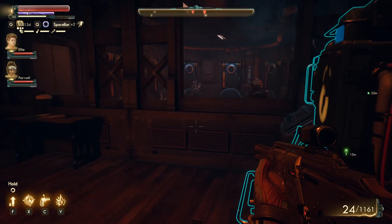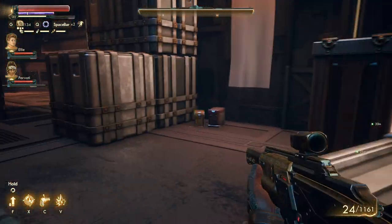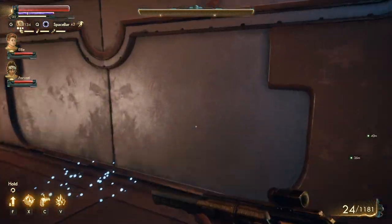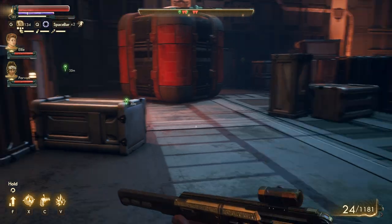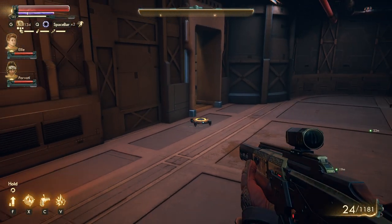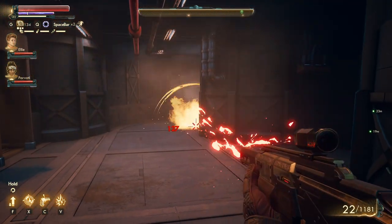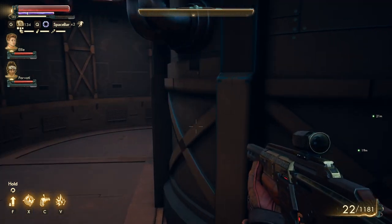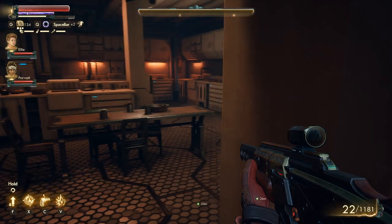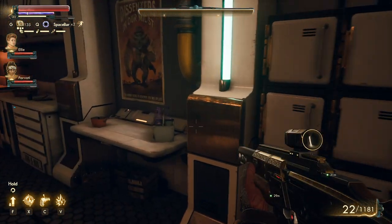Someone's having a bath — maybe we can chat with him. This seems like the only place we can go, other than the corridor. Seems like we need to turn on the power if possible; if not, we just gotta play around this.